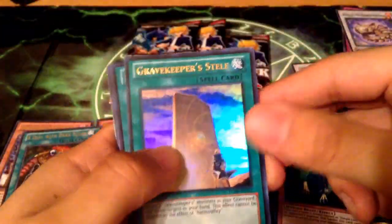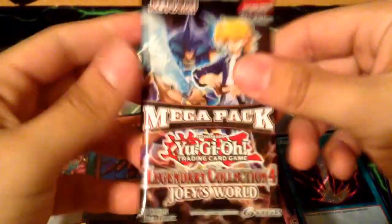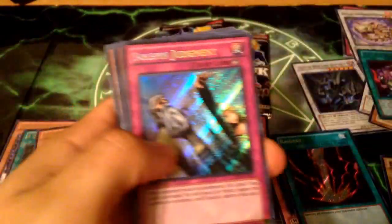Deal with the Dark Ruler for our rare, Ultra Gravekeeper Stell, a Secret Raigeki, and a Super Baby Dragon. Next pack - another Gravekeeper Stell, a Solemn Judgment Secret, and an Amazoness Paladin.